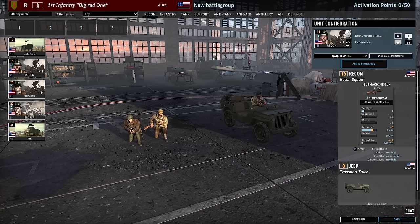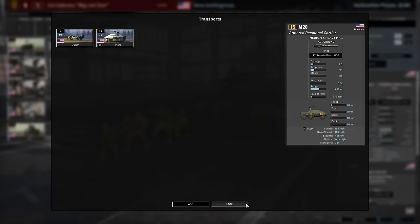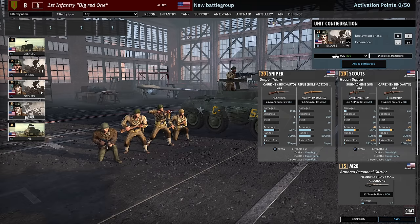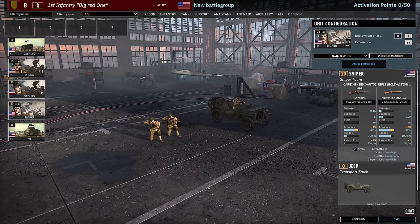The standard recon unit is 8 available in Phase B, 12 available in Phase C at 1 vet. Then we've got the Scouts, which can also be brought in with the M20 — just a more chunky squad, gets two extra carbines. Six available in Phase B, nine available in Phase C at 1 vet. Finally there's a sniper, a two man squad with only one sniper in the squad — four available in Phase B, six in Phase C. Snipers have been nerfed in this patch, so do be aware of that.